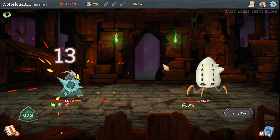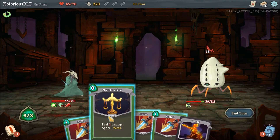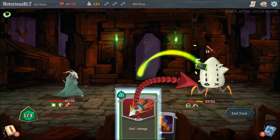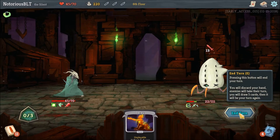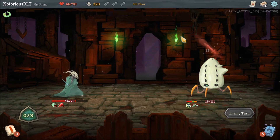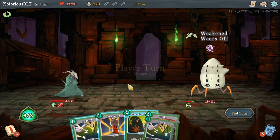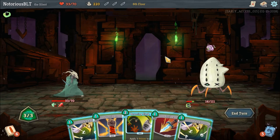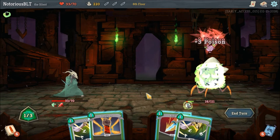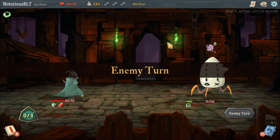Otherwise he's just going to destroy us with these debuffs, or just kill us. Now there's nothing else I can do on this turn aside from just attack, attack, attack. We're taking a lot of damage, this is real bad. Now I only need to do like 11 damage. If I do this and then hit him, he's dead. Right? Yes, you're dead. Goodbye.